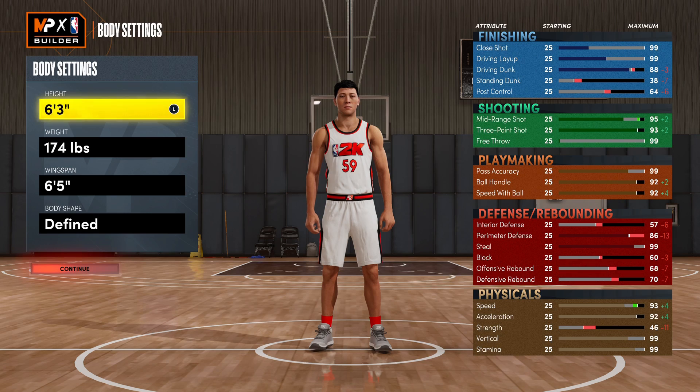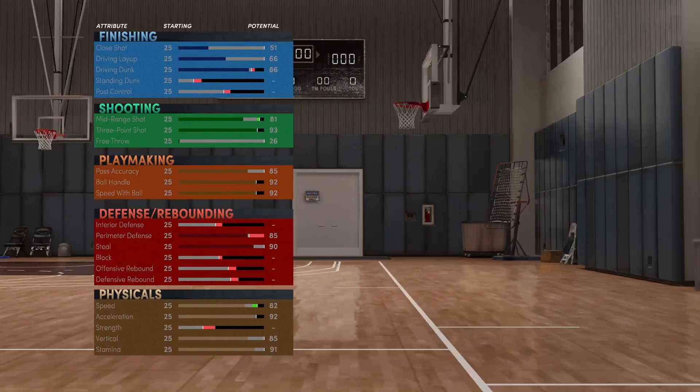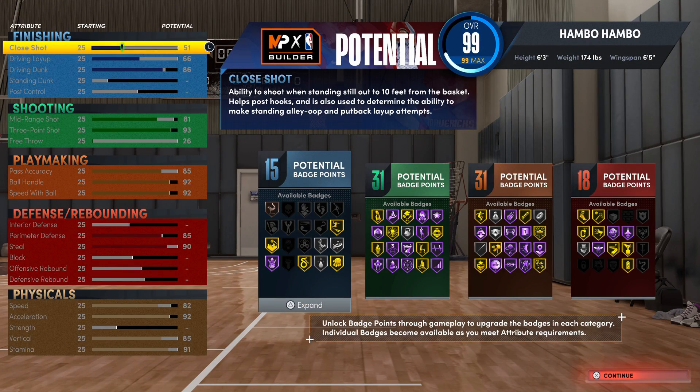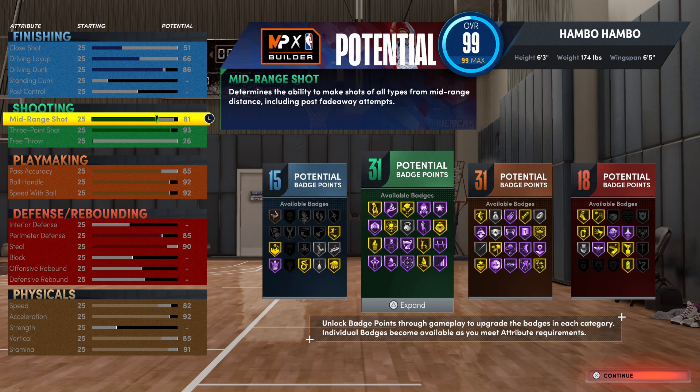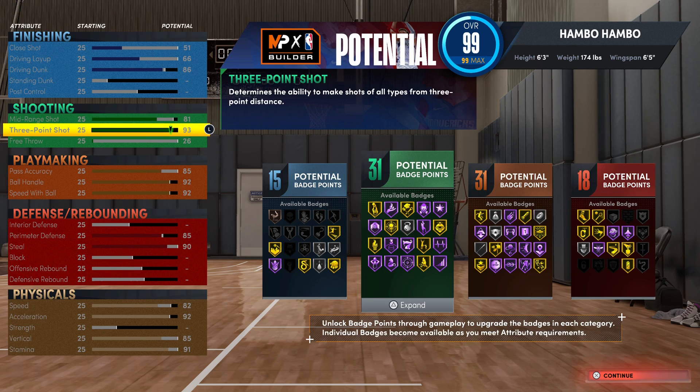I'd recommend going with six foot three, 174 pounds, and a six foot five wingspan. Overall I believe this is the best balance between being fast, having good defense, and having good shooting. For finishing, this is pretty good — it's not a rim-running build, but if you have an open lane you can comfortably take it.